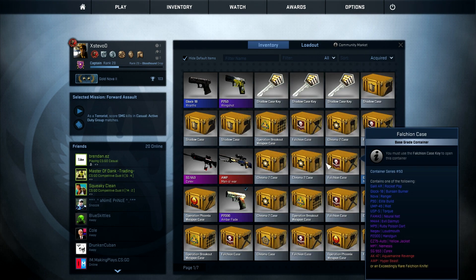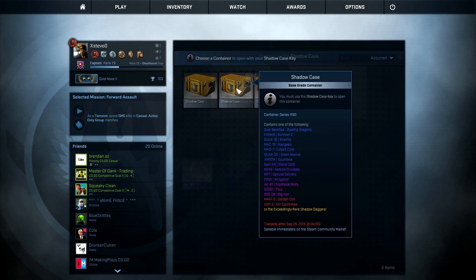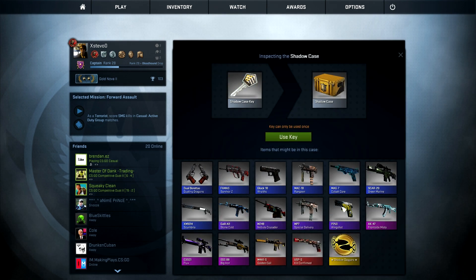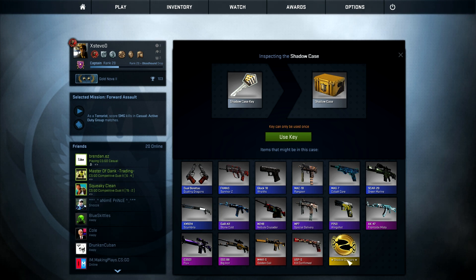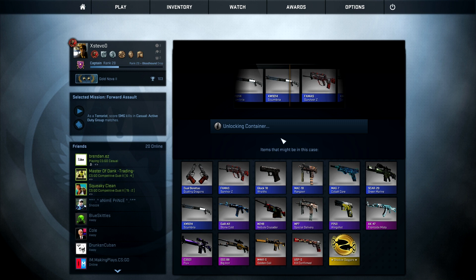We're going to go on to our third key now. I'm going to unlock the middle box. Hopefully we'll get the shadow dagger — it's a brand new dagger, I'd love to get it, but I doubt I will. It's very hard to get these. The purple has just gone by.